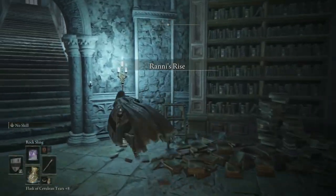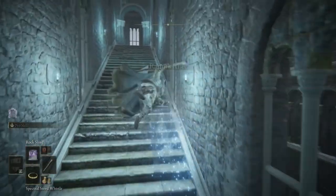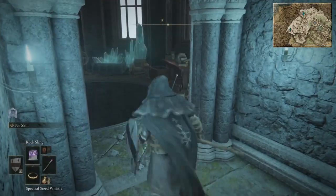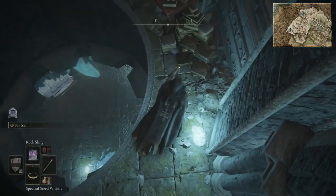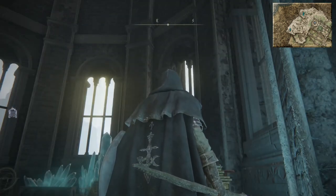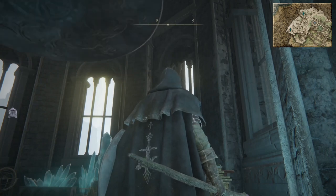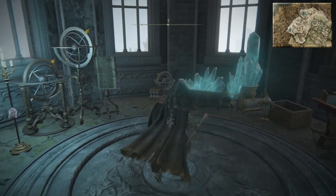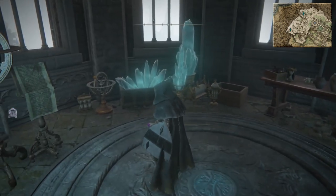Once you go to Ranni's Rise, get on your horse and just make your way to the top. Ranni — at the moment we'll talk to her and she'll give us the Carian Inverted Statue, which we need for later. Make sure you exhaust the dialogue, as always.